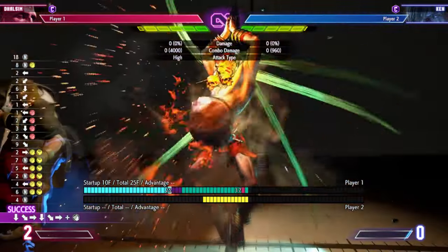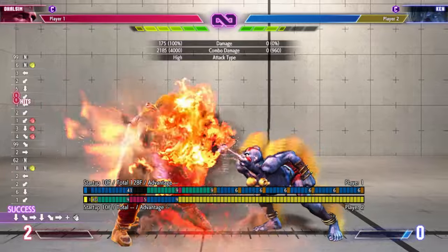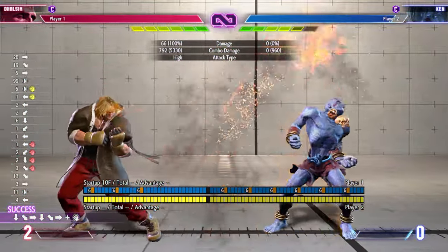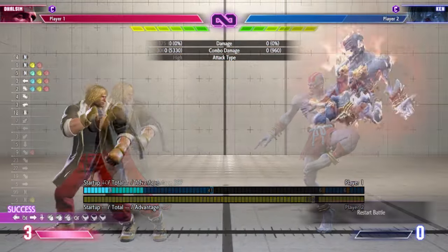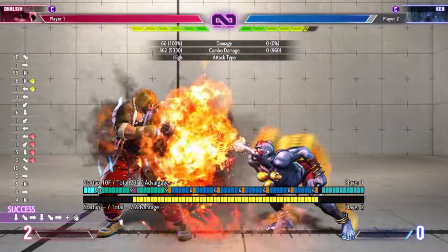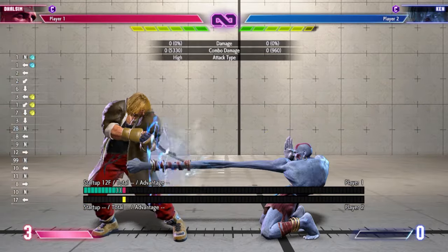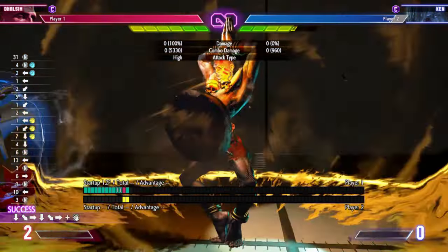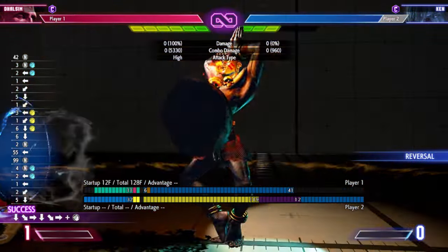This next one's really cool — level 1 on block does gray damage now, so the next hit after that adds about 8% damage. They also made it more safe and added pushback, making it harder for them to punish. Here's a little sequence putting you at that perfect spacing to stay safe. The gray health you can rack up can get real nutty — if you get them to block three of your supers it gets really crazy. I really want to land this in a real match.